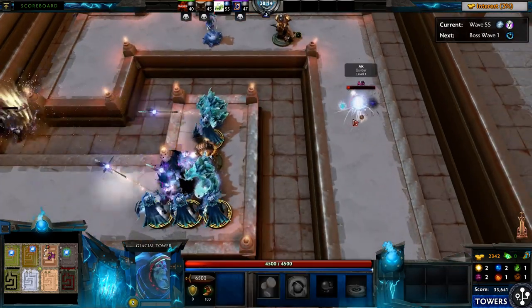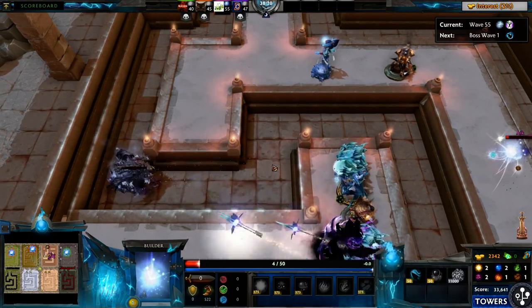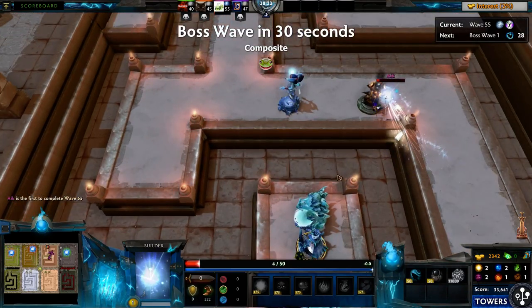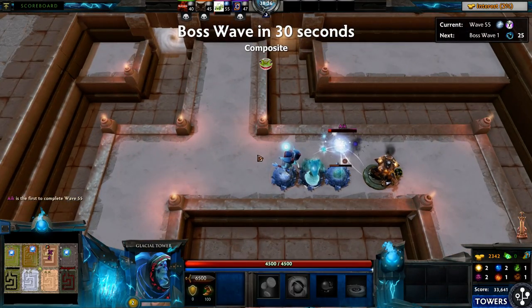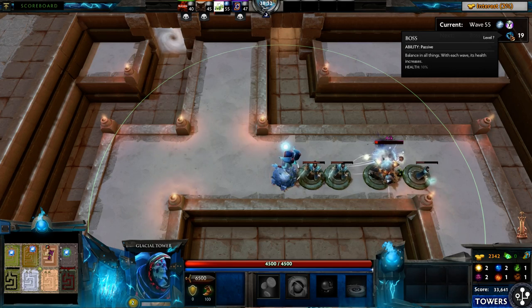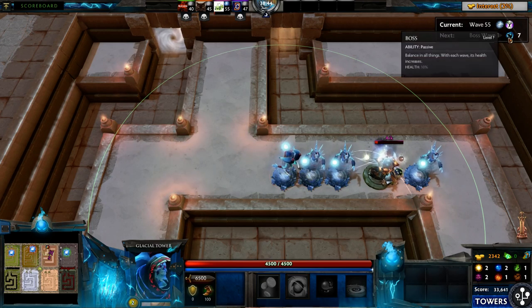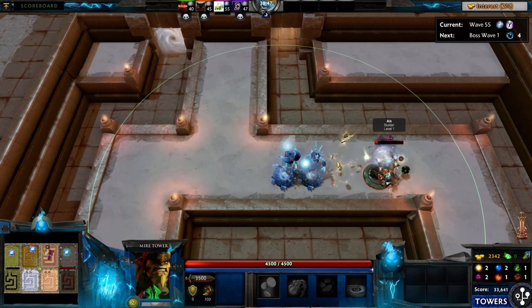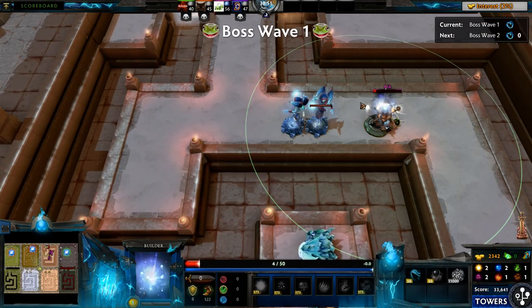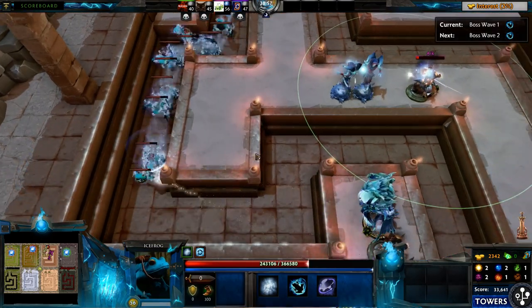There's an Icefrog coming up — a boss. Oh, it's maybe the end. Boss wave one. I'm going to cheer for Icefrog here. Lich has percent HP burn — pretty sure Icefrog just wins. Nope. Oh, there's the Icefrog — that's so cuddly! They made their own little Icefrog thing. It's boss waves now. Is that a career? Yeah, but it's green in the game. Next is Icefrog wave two — that's cute.